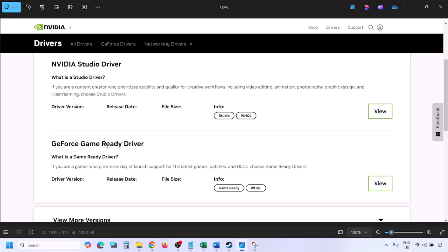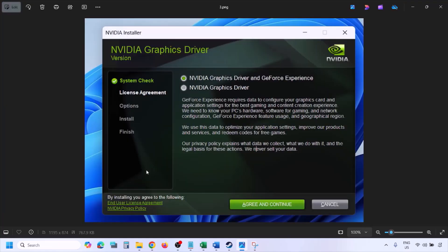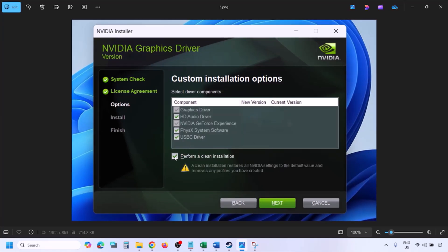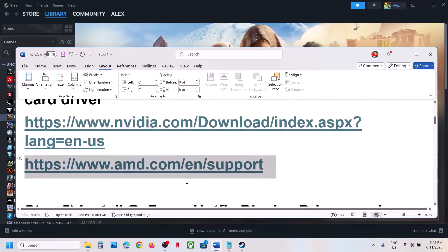You will find the latest GeForce Game Ready Driver. Click View, then click Download and let the download complete. Run the exe file, click Agree and Continue, then select the Custom option — Express is selected by default, so change it to Custom and click Next. Put a check on the box that says 'Perform a clean installation', then click Next and let the installation complete. Restart your computer and launch the game.